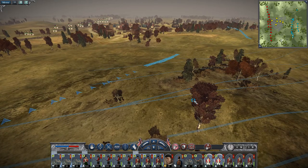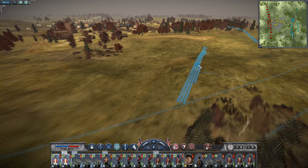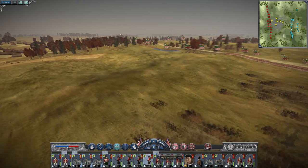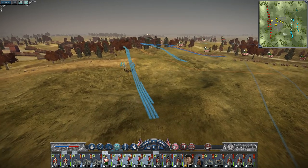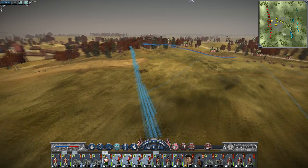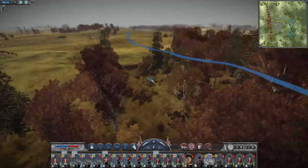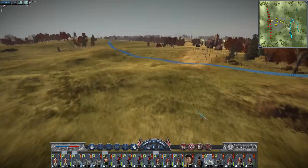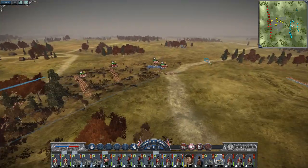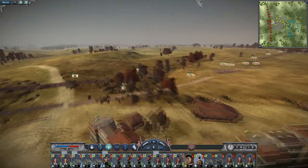Let's take the Grenadiers — they will take a holding position in the centre. Scots and Highlanders form a new line. The six-pounder over here, howitzers get somewhere a bit more central, cavalry move up to the next set of hills. They're not moving, which is good.